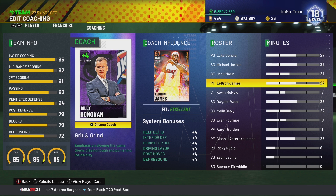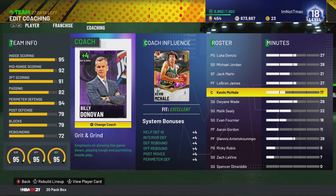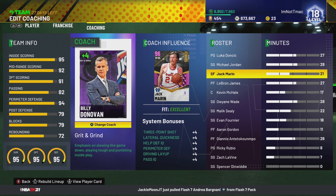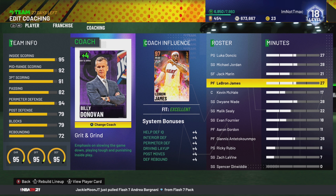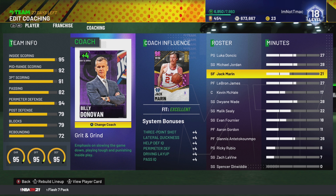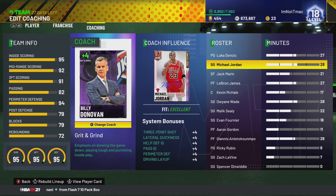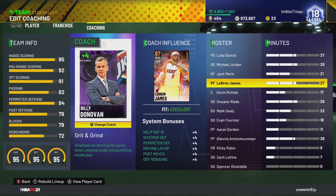The drop-off comes at the power forward and center positions — he actually doesn't boost their three-point shot or lateral quickness. So for them he's basically just giving them defense. But for your one through three he's giving them defense and three-point shot and layup — he's giving you a lot. At number four, Billy Donovan is slightly better than Budenholzer because he gives defense and offense to your one through three, but he's lacking that offense for your four and five positions.